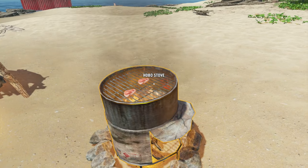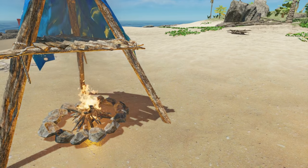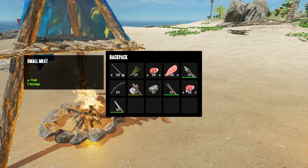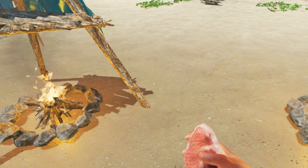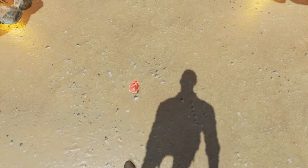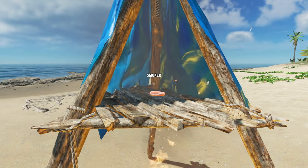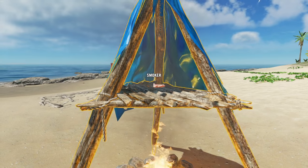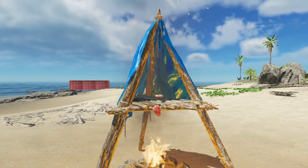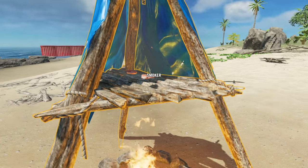Pick it up and drop it on there — now we've got it sizzling up nicely. The smoker works exactly the same way. Grab your meat, drop it, pick it up, and slide it into the smoker. You don't need to get it all the way to the back — as long as it's on that flat surface it seems to smoke up just fine.